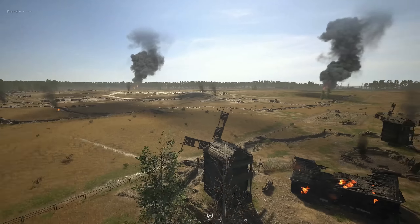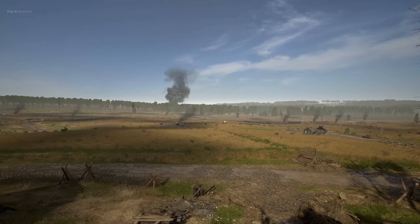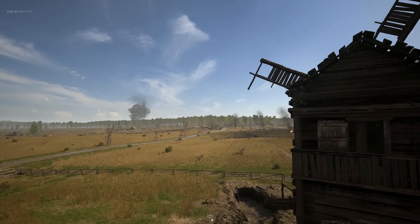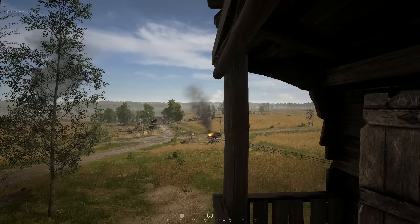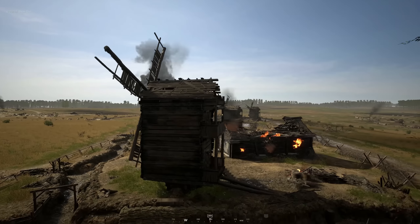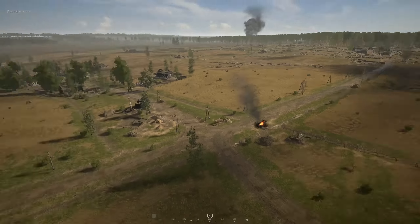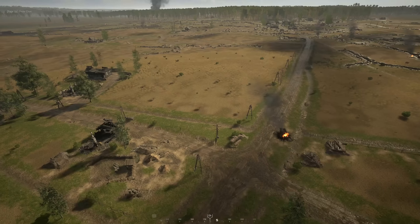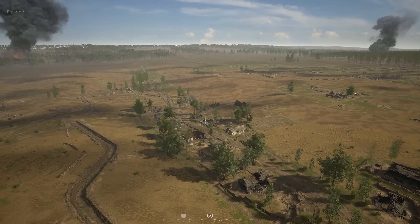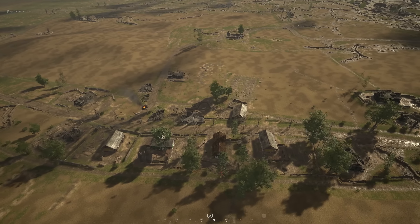Kursk — we're in the middle of the map right now. These windmills are usually a big focus of fighting throughout the game. You can get some decent infantry combat up here and a lot of snipers tend to get on top of the windmills because you can see a lot, especially overlooking the Soviet and German sides. They're really obvious sniper points, so whenever you see the windmills, have a look for a sniper up there.